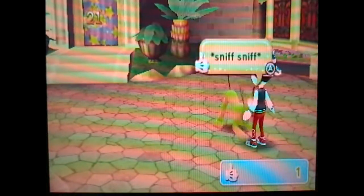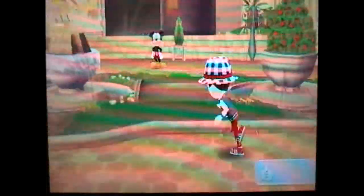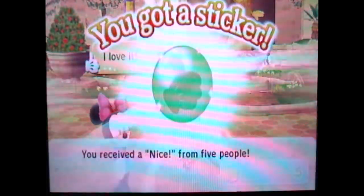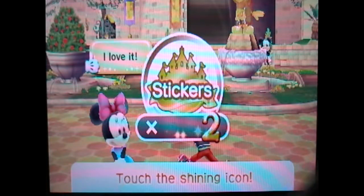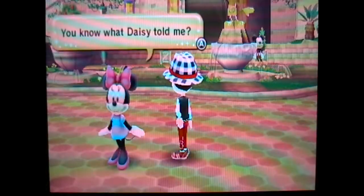Oh, I'm outside now. So let's just walk around and sprint around. Thank you! I like getting compliments. This game awards you with compliments. You received a Nice from five people. And I unlocked something new. Now that you have three stickers, you can make something wonderful happen. All right, let's go over here. Let's go see what we unlocked.